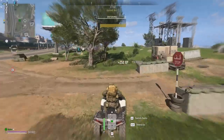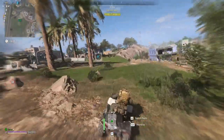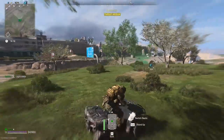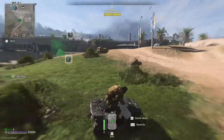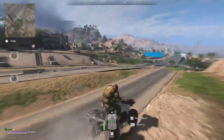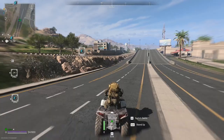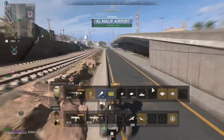Colter 1, enemy threat is moderate in the AO. Vehicle marked. Vehicle marked. Vehicle marked. We're in the AO. Pulsar 1, enemy threat appears low in your area.